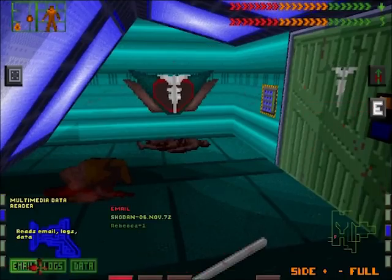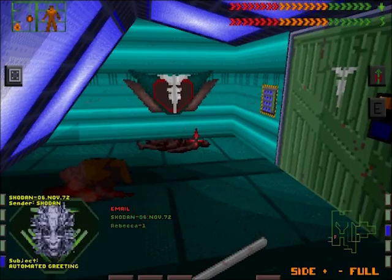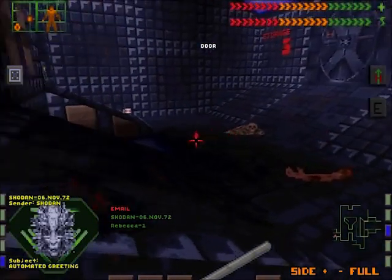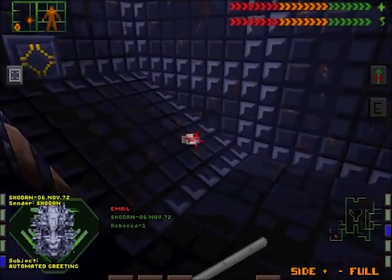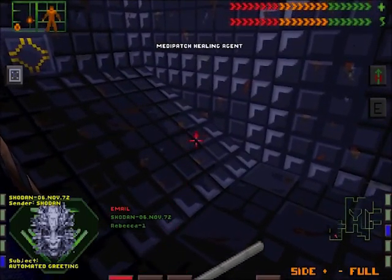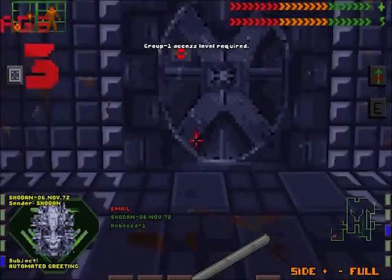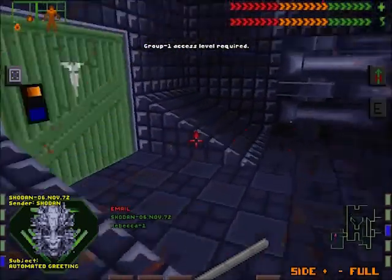I'm not very smart but they tend to run in packs. Welcome back to Citadel Station — we hope your somnolent healing stage went well. Today is the 6th day of November, year 2072. You are currently in the healing suites located on the first level.